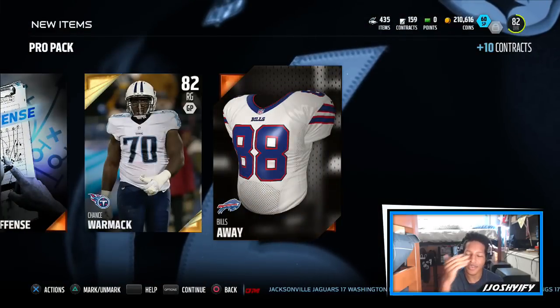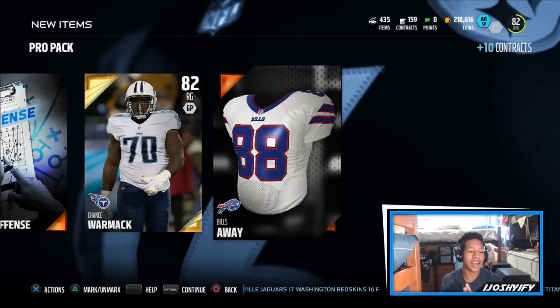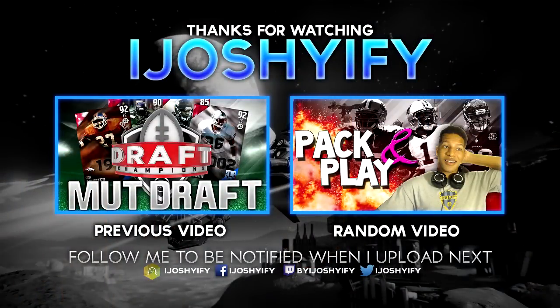Finishing off with this last pro pack. Joe Webb, Joe Webb, Branden Bell-Chance, Mac - some pretty good golds. Still no elites, and that sucks. I might try the Game Changer bundle; I'm not exactly sure since it's $50. I hope you guys enjoyed today's video - the elite will come one day. Peace!